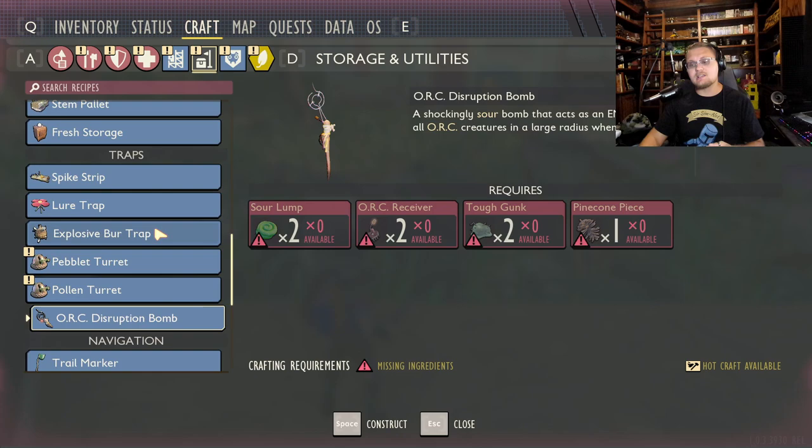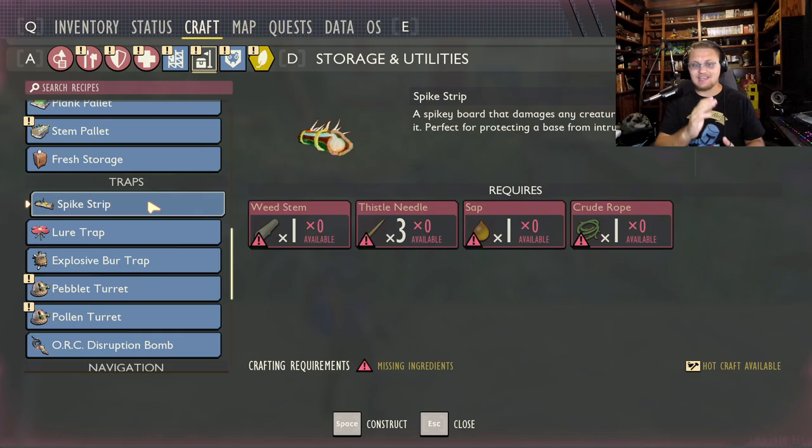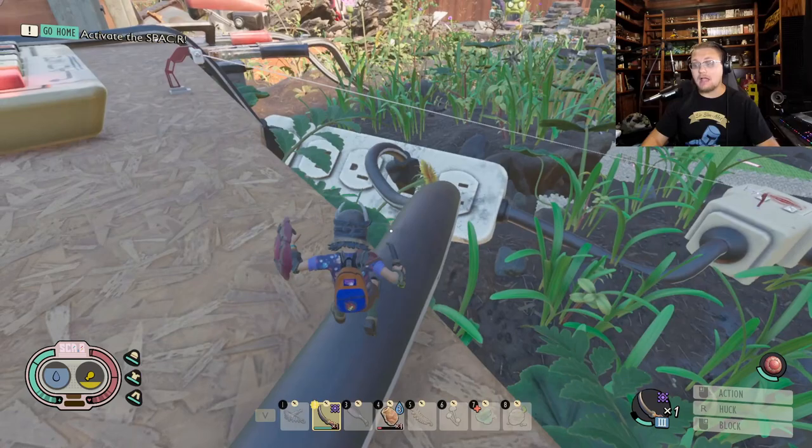Another thing that can really help, especially doing the Javamatic solo, is spike strips. Bugs do not avoid spike strips — they look for the quickest path to the Javamatic to destroy it. So using spike strips and surrounding your bases with them, and surrounding different barricade points, is a fantastic idea.